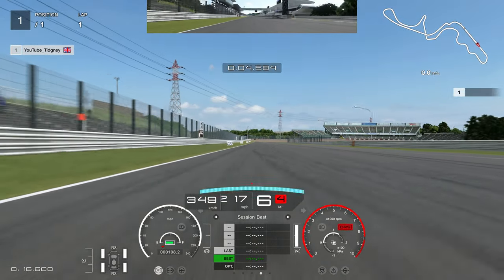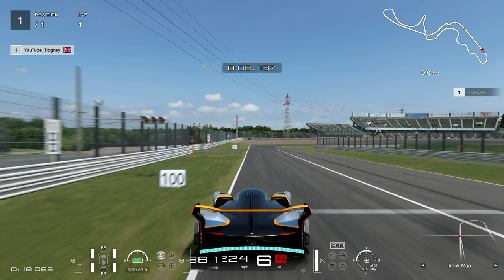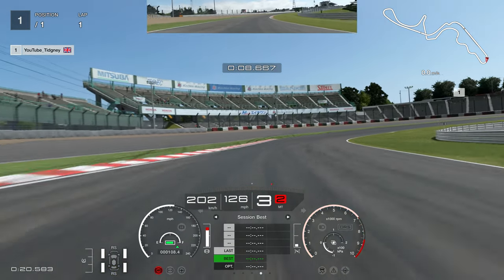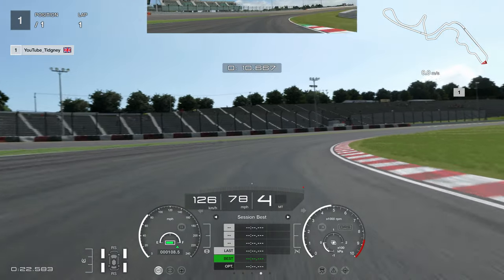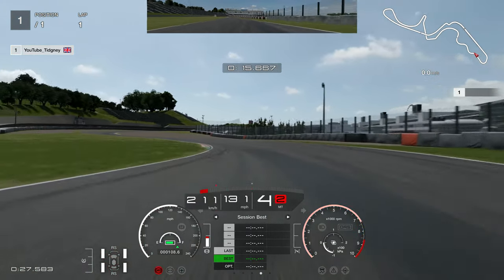Coming into turn one, you do not need DRS. Just focus on your lap. The 100 board is a safe brake marker — one I would use. You can try braking at the orange painted fence where the escape road is, but there's a chance the car will snap oversteer and spin out. The 100 board is safe. Coming into here I'm dropping the gears, going up to fourth gear with a short shift early — that creates a bit more stability on exit instead of getting power oversteer.